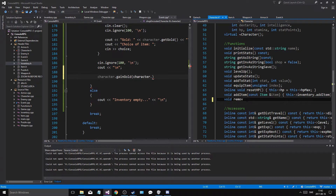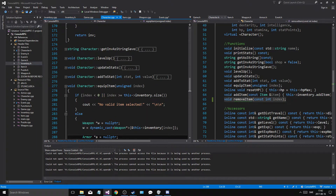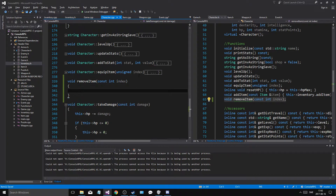Void remove item, const int index — like that. And then we need some error checks in here. So let's go to our character class, go down to reset, go down to equip item. Void Character remove item. Now we're going to have to do some error checks.